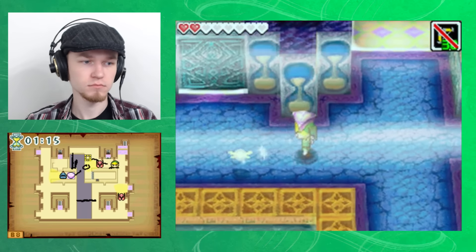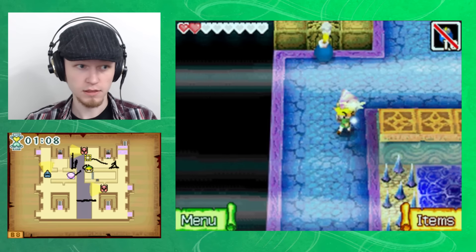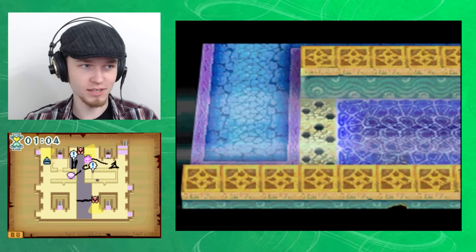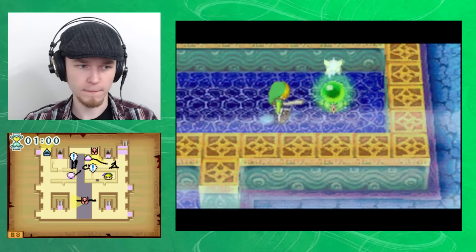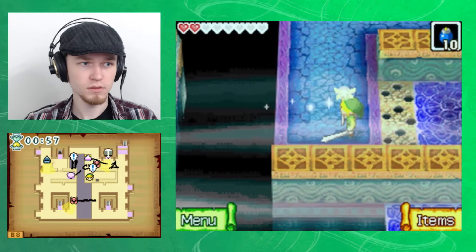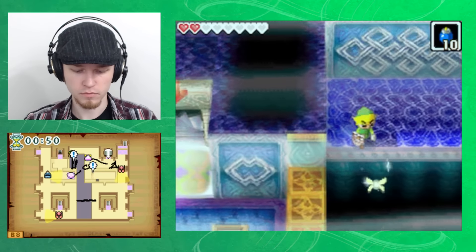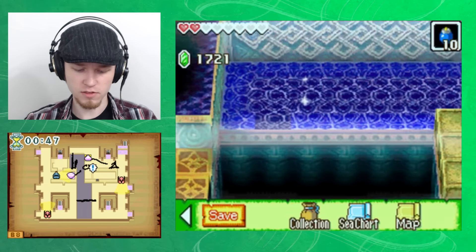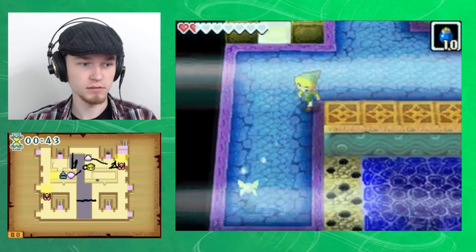Oops, oh well. I gotta get that again. I just want to get this and get out of here — then we can leave. That's why there's an invisible pathway there. Because now that there is actually a thing, before there was no thing. I have no time, but hey — I got a courage gem! On my collection screen I have four courage gems. I didn't realize I only had three before — didn't realize it was that low.